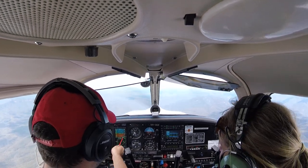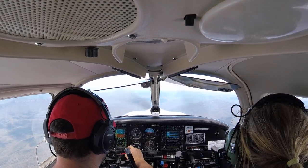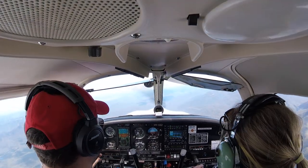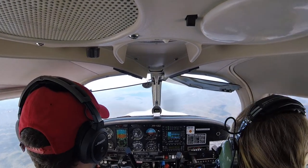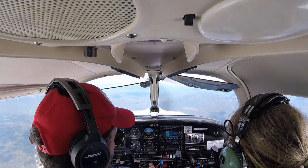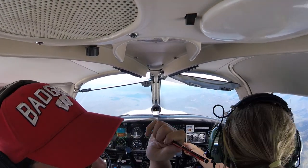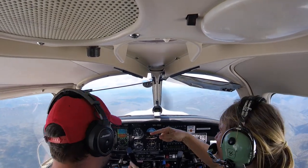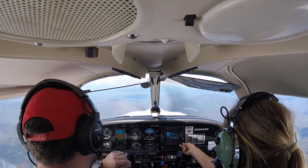We should probably be on the area QNH which we decided was 1016. That's why you do the care of checks — I would have forgotten. I'm gonna descend a bit further. You've dealt with the radio — I'm gonna trust you on that for now. Orientation — we're departing Katoomba behind us, with the high ground off to the right. And the water's over here — that's about right.